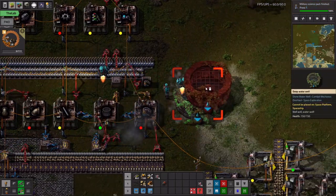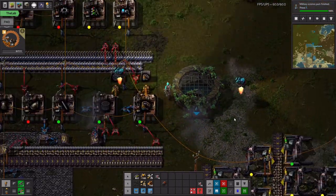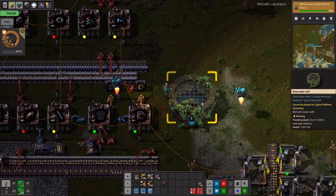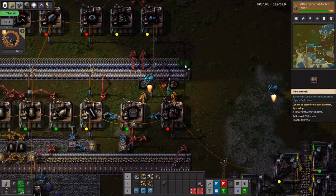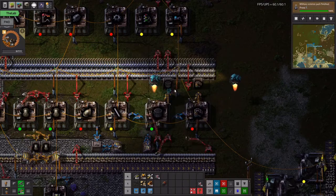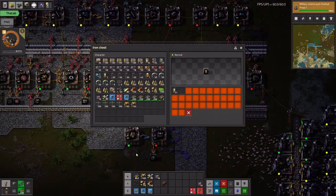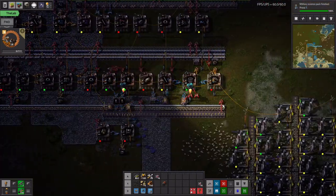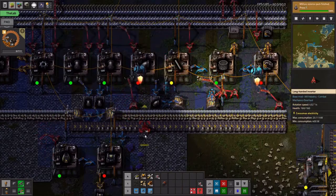This is a stone water well — it's just a big five-by-five building that gives you water. I think it's a good way to get free water and not do all the pump and water pipe logistics stuff. It's better than water fill because you can't break the biters, you can't build a moat. The price of the free water is that you have to deal with this pretty large building. What's also nice about the stone water wells is that they do really well with blueprints and getting copied.